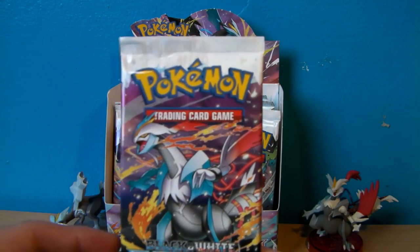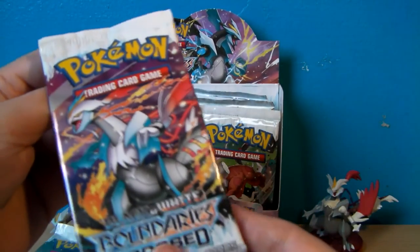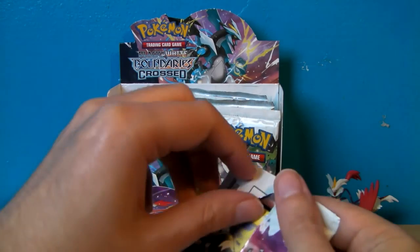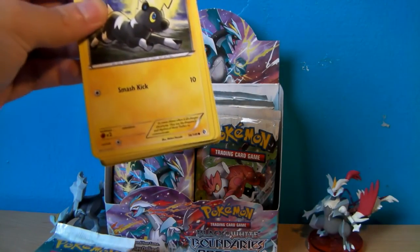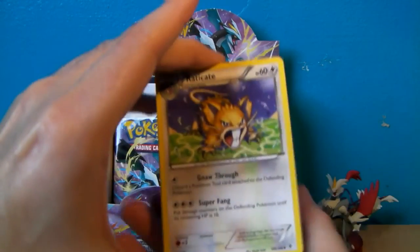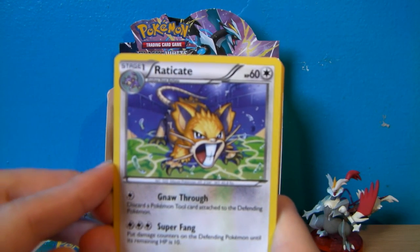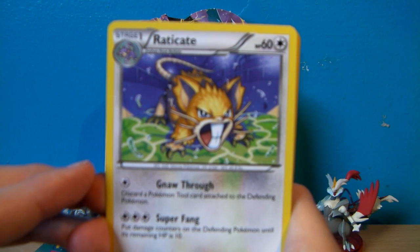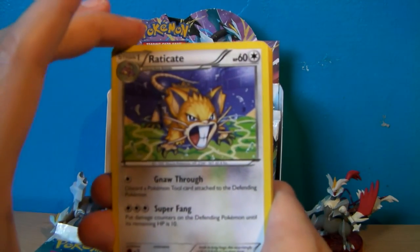Boundaries Crossed — let's start off with a white Kirin pack. This booster pack looks kind of nice; I'm going to try and preserve the artwork for this one. The other ones, as you can see in the background, look really damaged — you've got these white lines going across them. There's still a pain to open though, but that's just the Black White series for you.